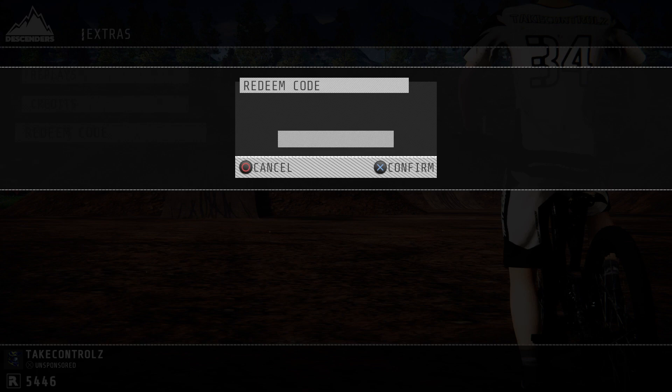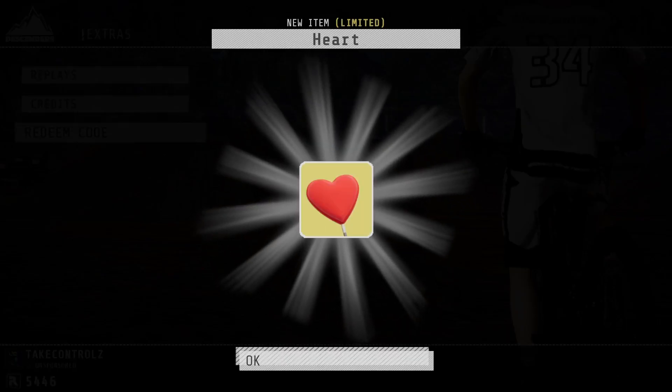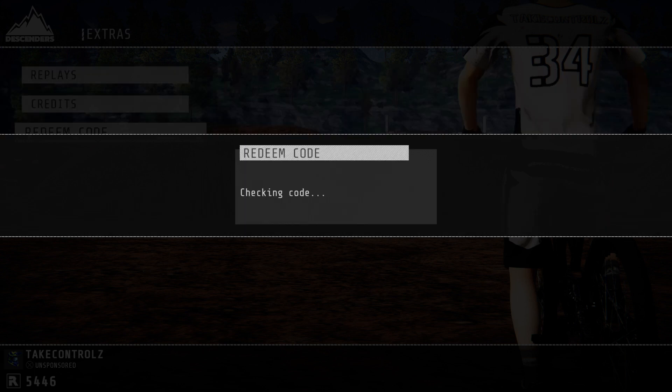And then the next code is 'love', type that in - just gives you a little heart flag, nice. Then the next one is for a skeleton outfit, you type in 'spoopy' - Halloween.